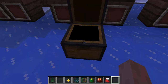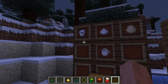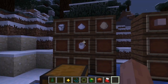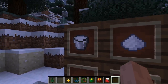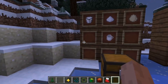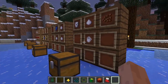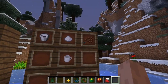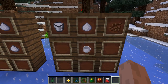To make eggnog, you need a bucket of milk, sugar, an egg, and a cup, and you get one eggnog. It's kind of expensive because that's three iron for the bucket, and I'm pretty sure the bucket is consumed in crafting. Hot chocolate is very similar — instead of an egg you use cocoa beans, and you get one hot chocolate.